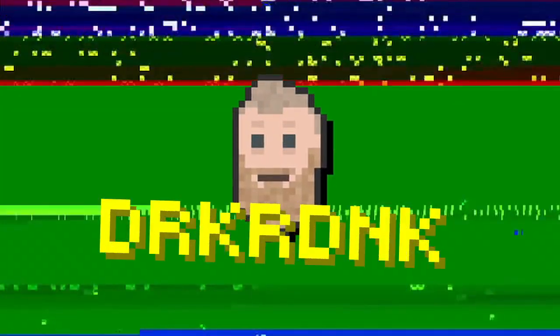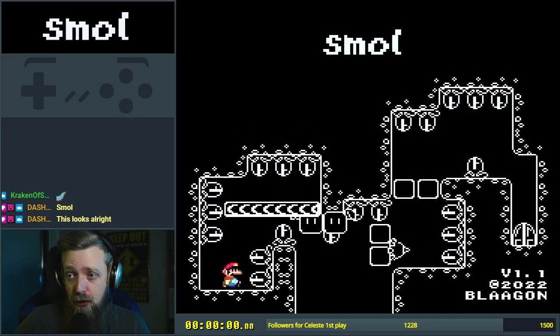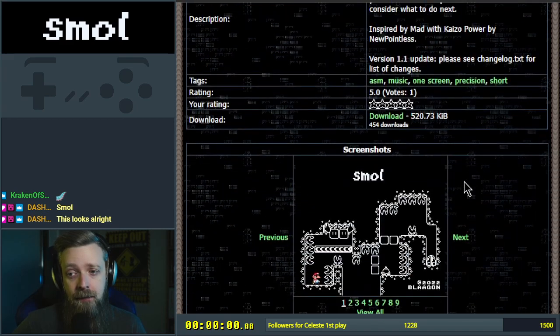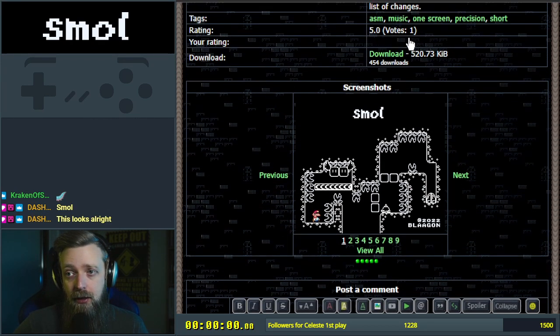There's a certain kind of gamer that understands patterns like this. Here's a colorful little ROM hack called 'Small' by Blargon — you may remember Blargon from 'Super Penny World,' which I played off stream. This is 'Small,' seven exits, intermediate. It's his take on one-screen precision: each level will be several rooms based around a theme or gimmick, each room's a checkpoint — Nightmare Cafe style. Inspired by 'Mad with Kaiser Power,' which I've not played. We're playing version 1.1.